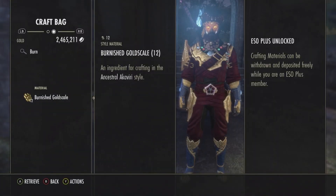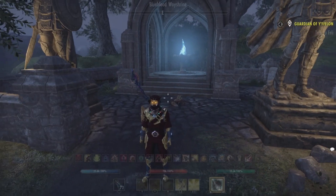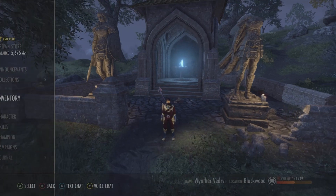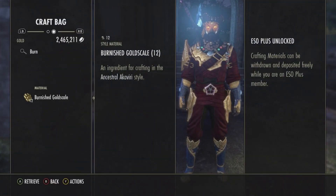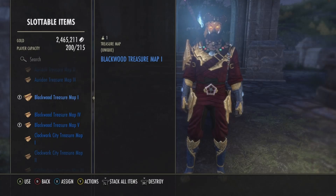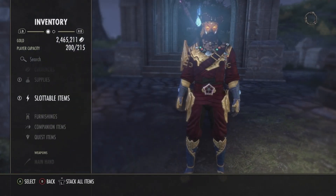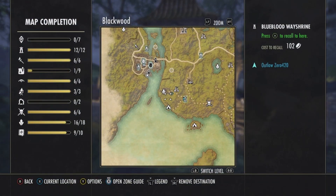The Ancestral Akaviri style takes the style material burnish gold scale. To get the Ancestral Akaviri style, you will need to have the Blackwood chapter as well as Blackwood treasure maps. I do have a few in my inventory — I have three — and we're going to go after treasure map number one.